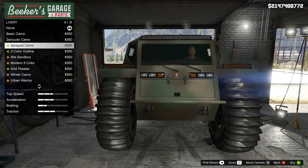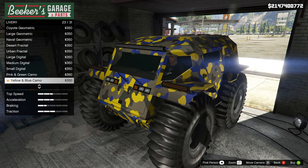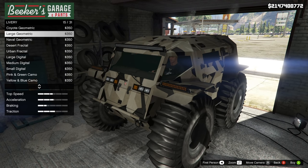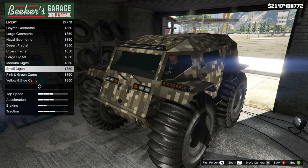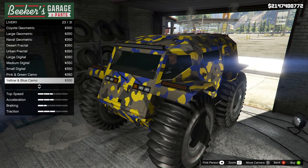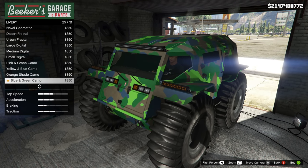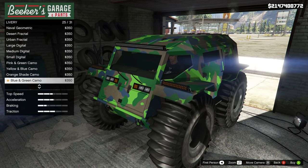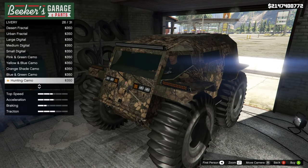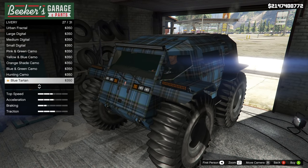There's also a lot of liveries on this vehicle. At first I was disappointed because I thought it was just like all the old gun-running liveries, like the Zancudo Camo, 90 Sandbox, stuff like that. But it also turns out that this car has all the other interesting liveries, like the pink and green one, yellow and blue Camo, blue and green Hunting, blue Tartan, Santo Capra Coins, Sassanta Nove, and even the money one, Dalla Dalla. I wonder if Rockstar will eventually unlock those for this vehicle when it does arrive in the game.